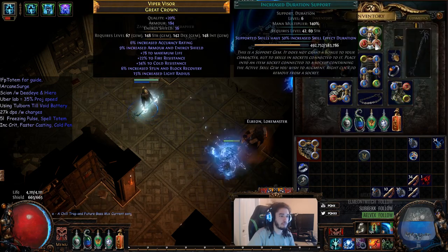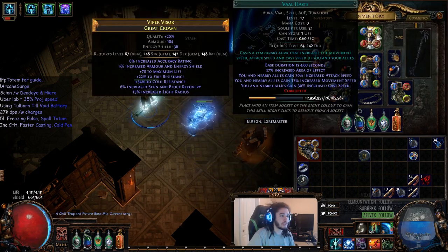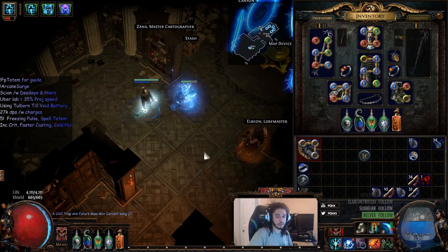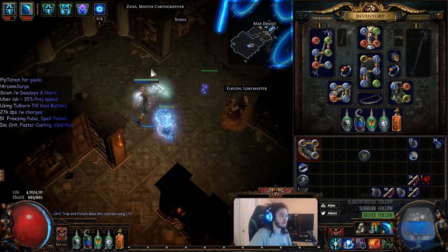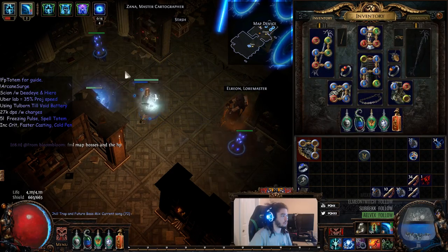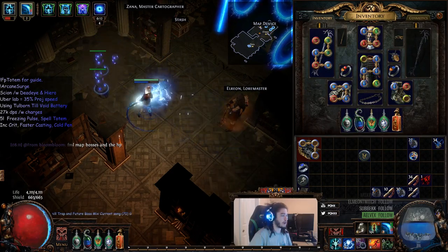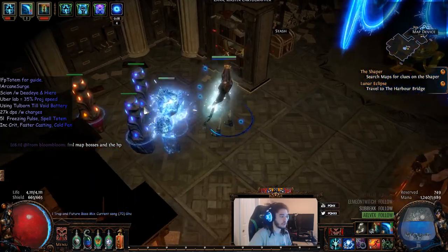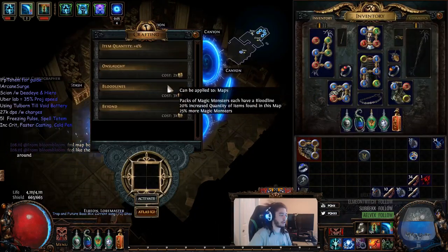Then we've got the standard setup: Increased Duration, Decoy Totem, Vaal Haste, and Frost Bomb. This is really cool — I'll show you in the map for boss fights. Normally I can only have two totems out, but because of the Hierophant ascendancy I can actually pull out a third totem in my helmet as a Decoy Totem. Let me show you exactly how it works.